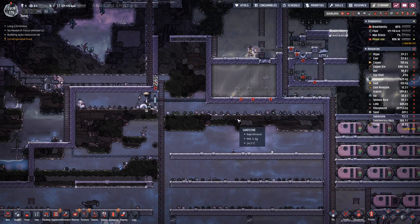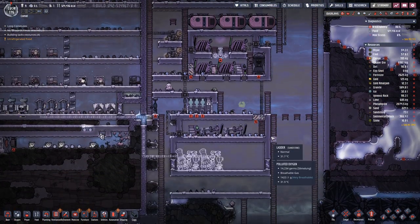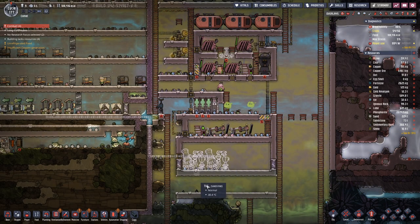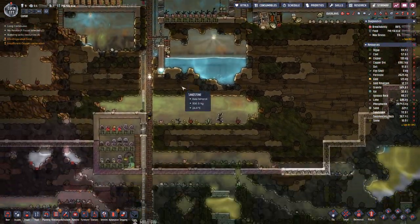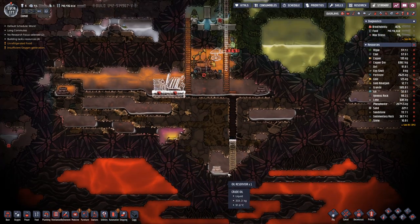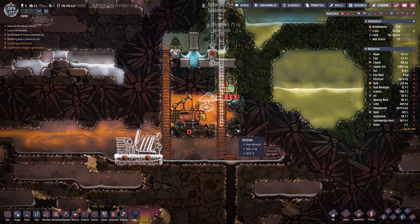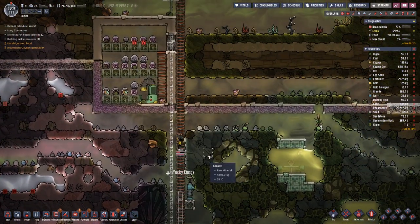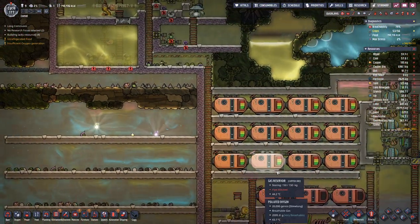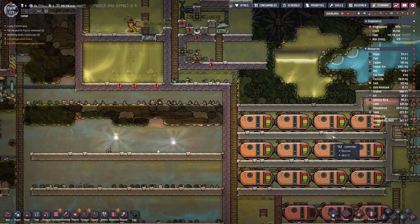Hello boys and girls, my name is Alcestri, and welcome back to Oxygen Not Included here on our oceanic planet. Last time we planned some pipes going from down here, where we will eventually collect the oil, but we are not there yet — quite a bit of way to go. Also, our gas tanks are full.